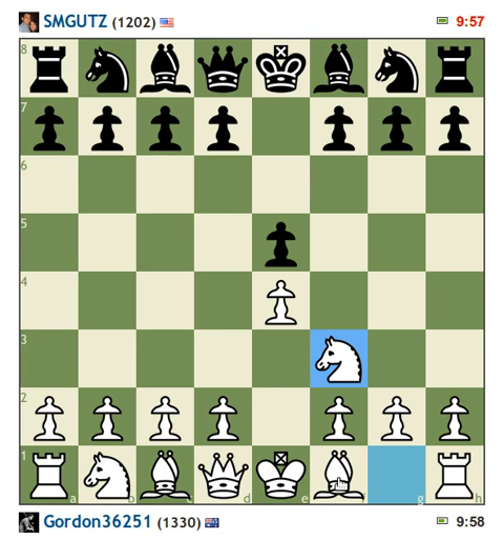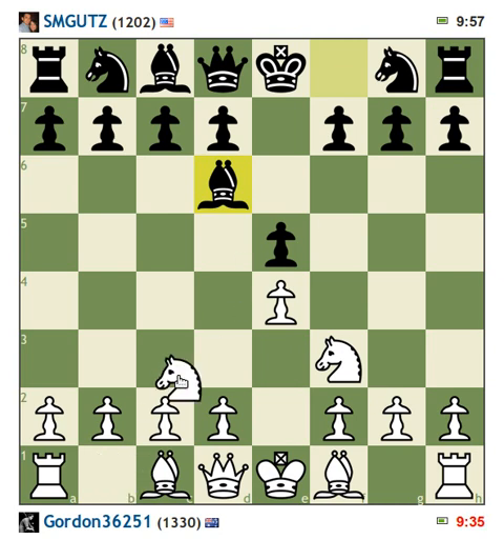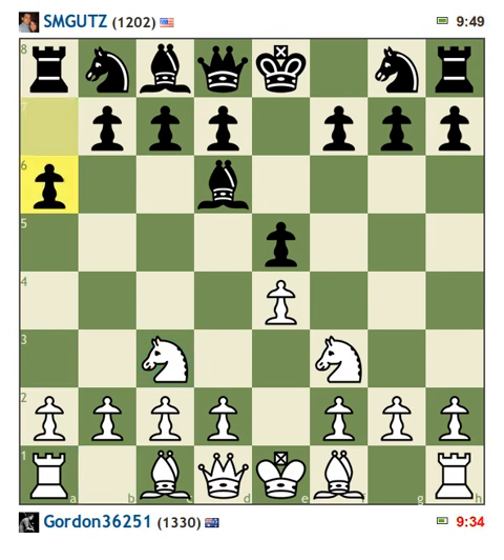Same sort of systems. Bishop d6 — this automatically looks wrong. It's blocking in his d-pawn. That is a strange, strange move. This Bishop d6 does not look right at all. It looks completely wrong, and I wonder if I can prove that it's wrong.